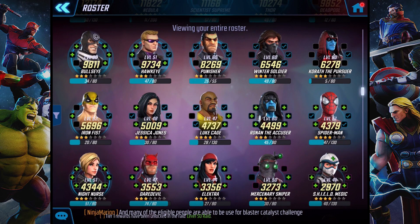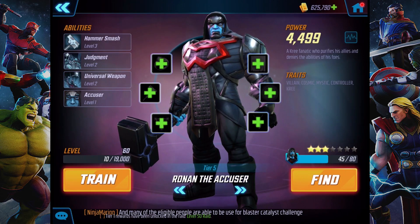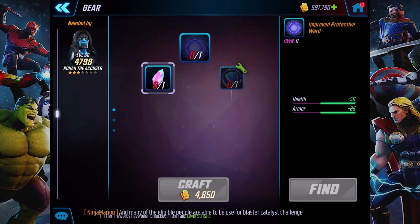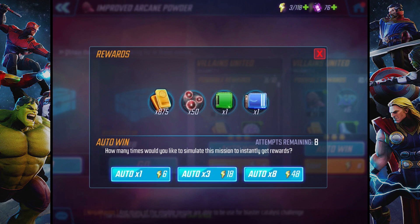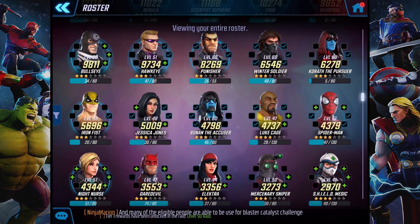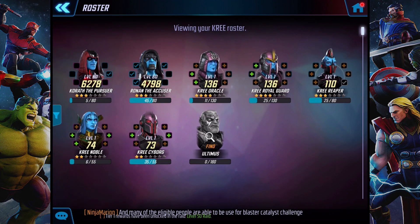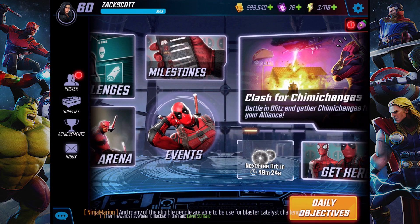He's at tier five for now. Where's the other guy? Korath is at tier five as well. I don't know if I could get Ronan up even more. I could just start crafting and equipping these things until I run out. I'm out now. I can try to find these things but I don't have enough. He'll have to live like this at tier five.